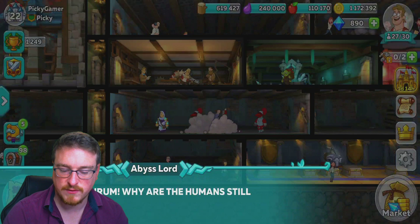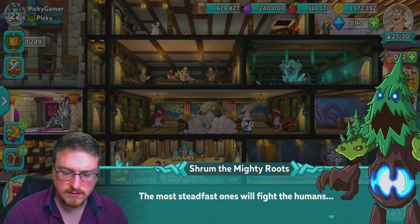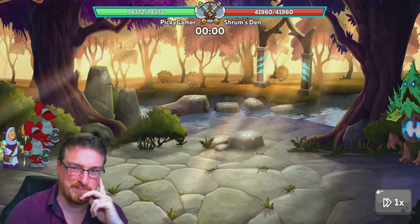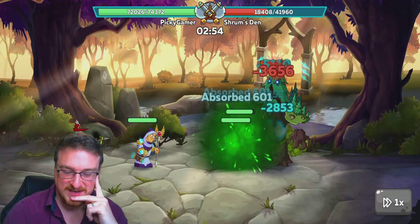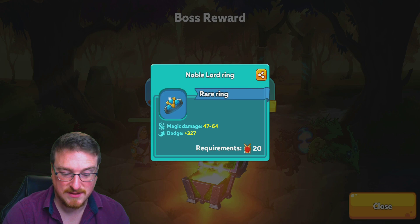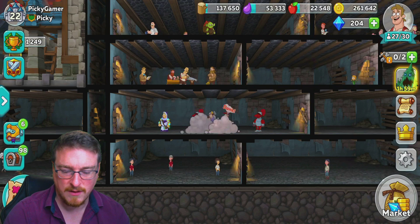In-game: Shrum asks why the humans are still chasing him and deploys his best soldiers for the final fight. So Shrum's den — this is level 19 of 19, the boss fight! Some trees come in but we kill them easily. Boss reward: the new item has armor magic damage and dodge, which isn't too bad, and the crystals are really good. Bada bing bada boom, Shrum is down for the count!